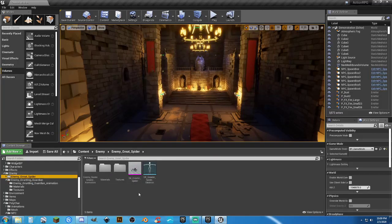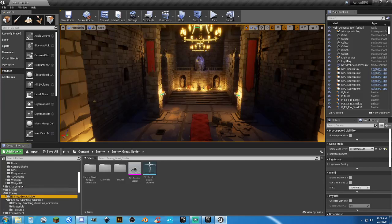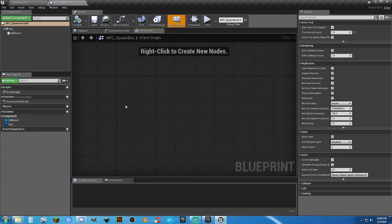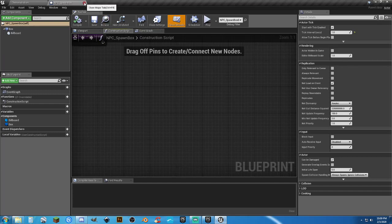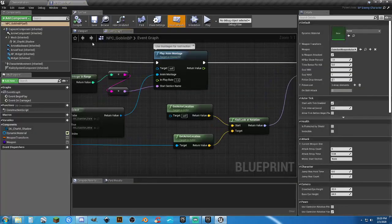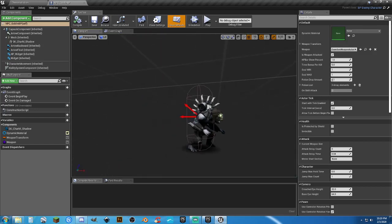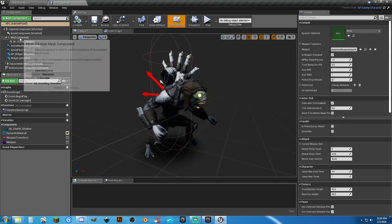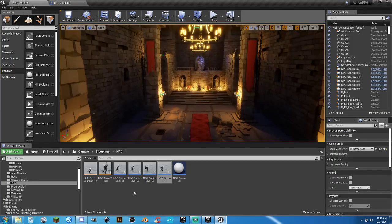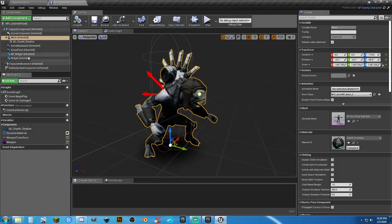I haven't done anything with the spider yet — that's going to be a whole different ball of wax. So now, the next battle — NPC spawn box, nothing in there, delightful. NPC goblin blueprint — look at the viewport. Click on the mesh and you can see it's using NPC and MBP base, which is the one we've already retargeted.